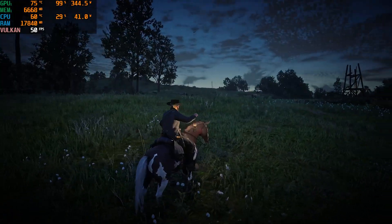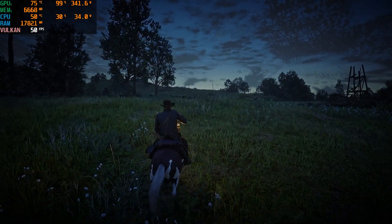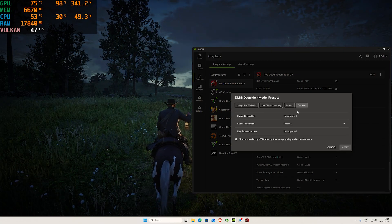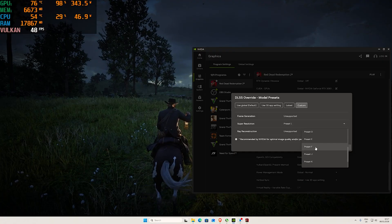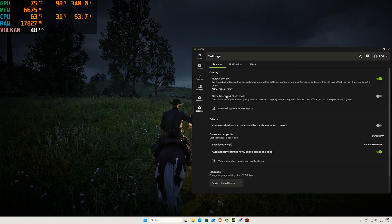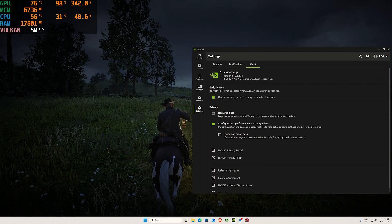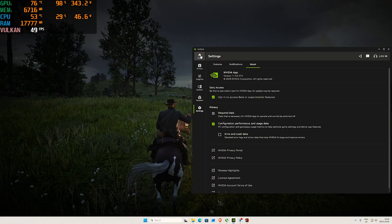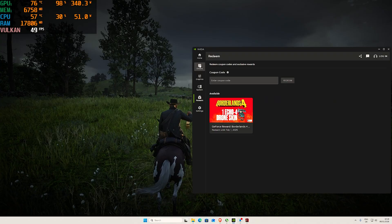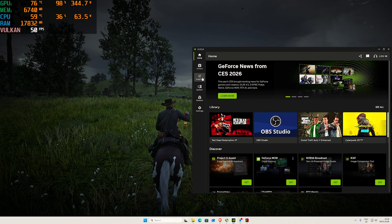In all honesty, if you want to enjoy this game, go into the NVIDIA app DLSS Override and change it to Preset K and just enjoy it that way. By the way, if you really want to try DLSS 4.5, you have to go into Settings and About, then click opt-in to beta access or experimental features, and then relaunch the NVIDIA app.